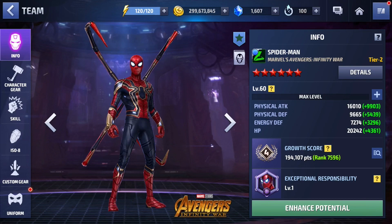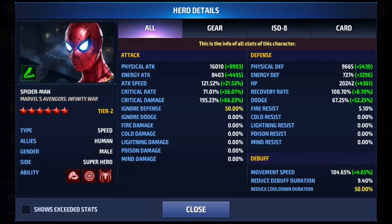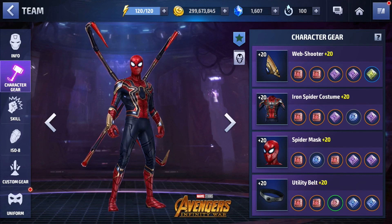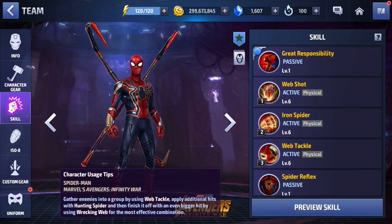My Spidey is built pretty well — not top tier, but he has some decent stats: 121 attack speed, 71 critical rate, 195 critical damage, 50 ignore defense, and 50 reduced cooldown duration. For the gear, I have two physical attack and two ignore defense for the first three slots, and for the last slot two physical attack and two critical damage.